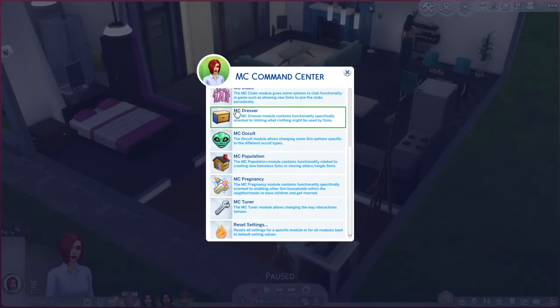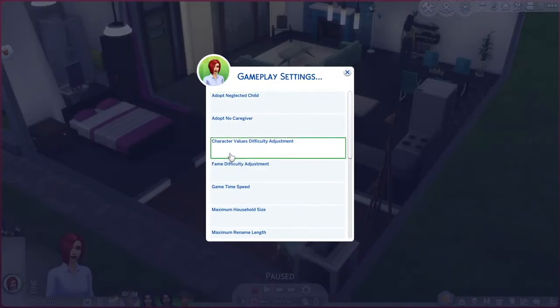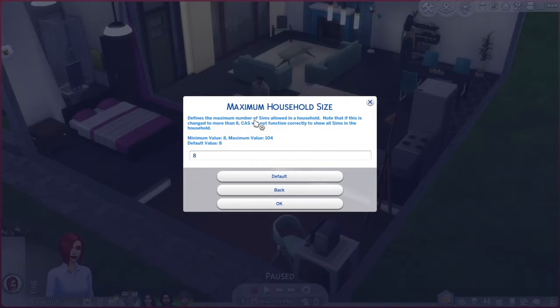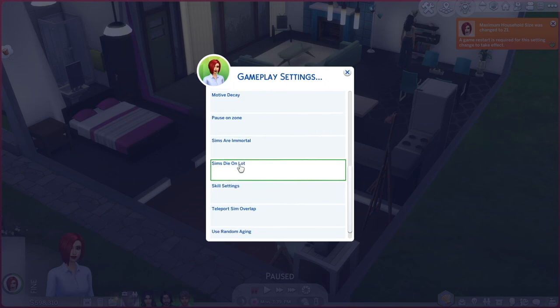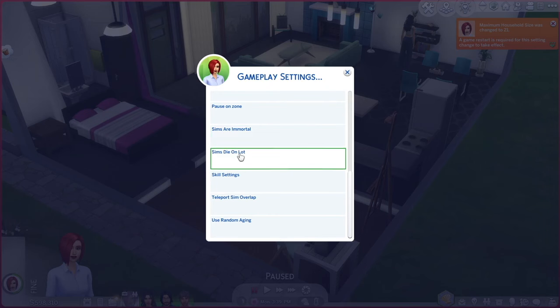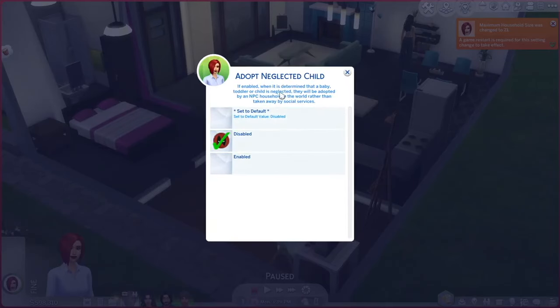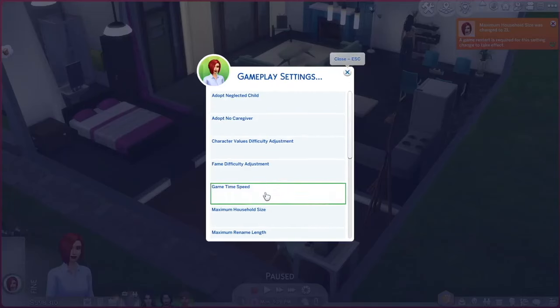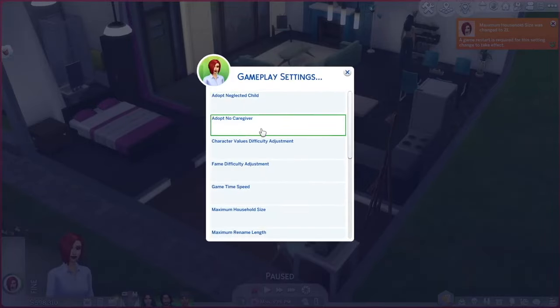However, you won't be able to adjust general settings through a sim. To do that you'll have to open MC Command Center on the computer, which will open a menu called MCCC settings. Note that changes here can impact not only the household or the sim you are playing, but all sims in your game. Gameplay settings will give you more options to play with game speed, maximum household size — bringing the limit from 8 up to 25 playable characters — pausing on zone, aging, mode of decay, skill difficulty, and similar.